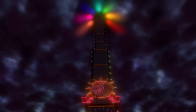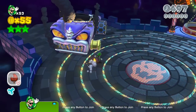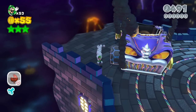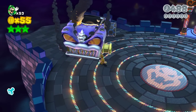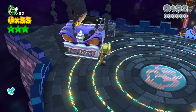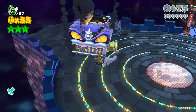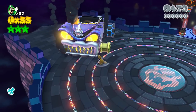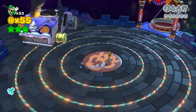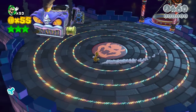The final hidden 8-bit Luigi in this episode is located at World Bowser Castle: The Great Tower of Bowser Land. You're going to want to come to this car over here, which is already trashed, and continuously hit it with one of your attacks. Eventually you'll see a hidden 8-bit Luigi flying out of the bottom — there he goes! Thank you guys for joining me in this episode. Make sure to stay tuned because we're heading to World Star — I'll see you guys there.